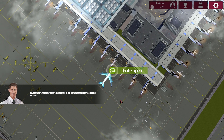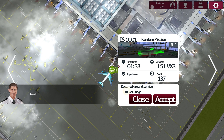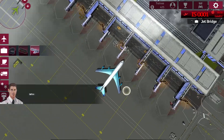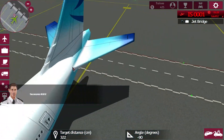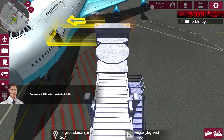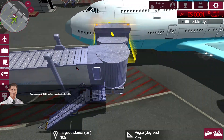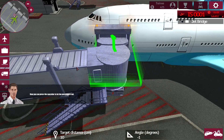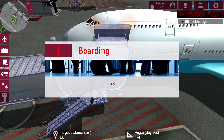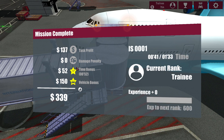As you're a trainee at our airport, you can help us out more by accepting green random missions. Random mission — time limit: one and a half minutes only. Required ground service: jet bridge. Accepted. Let's switch to the jet bridge. You can press W, A, S, D to position the jet bridge using the arrows. The arrows are for the front part. It got very quick now. Press the spacebar to let the passengers out. Mission complete — that's it! Only 40 seconds.